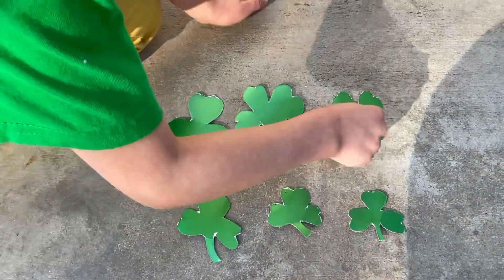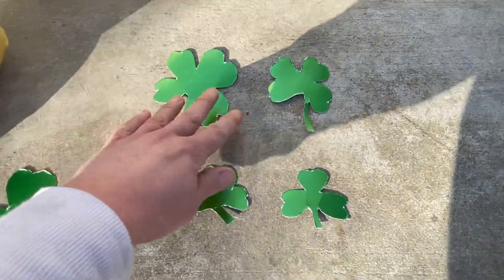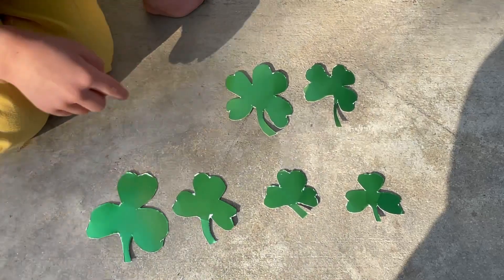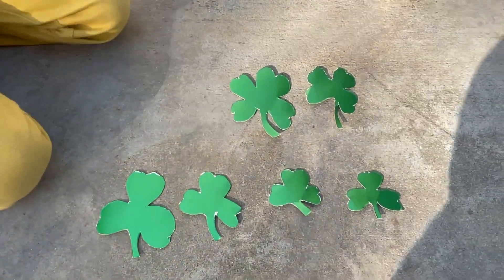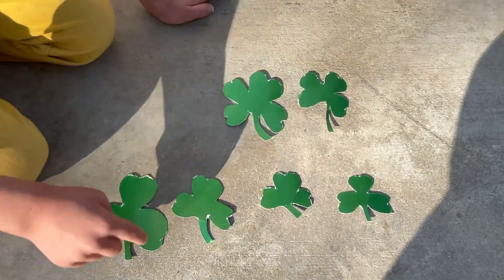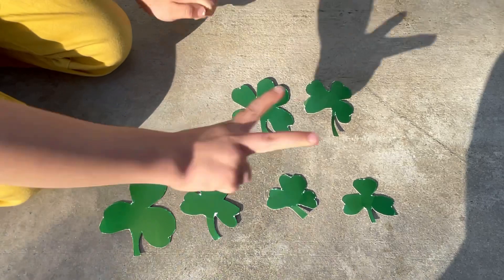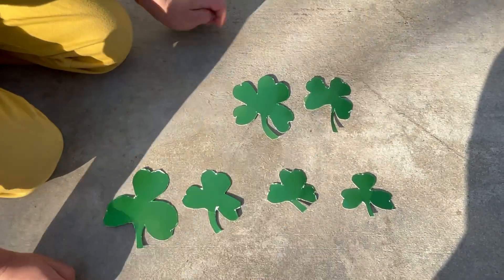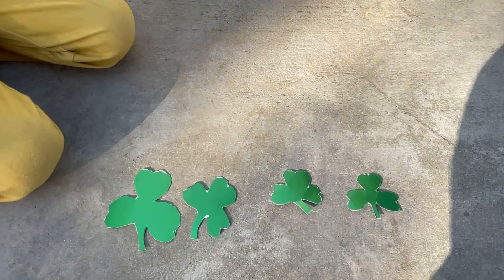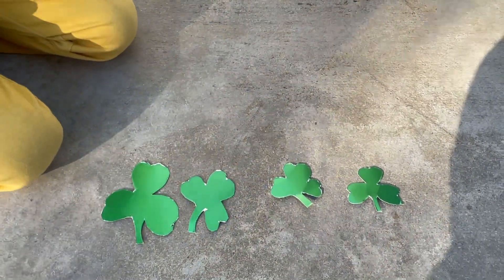Do you see any other four-leaf clovers? One, two, three, four. Let's separate them from the three-leaf clovers. It looks like we have two four-leaf clovers, and how many three-leaf clovers do we have? One, two, three, four. So how many clovers do we have total? What is two plus four? One, two, three, four, five, six. So there are six clovers total. Now, if we have six clovers and we take away the two that are lucky charms, grab those and put them in your pocket. What is six minus two? How many clovers do we have left? One, two, three, four. Six minus two is four. Good job, Asher.